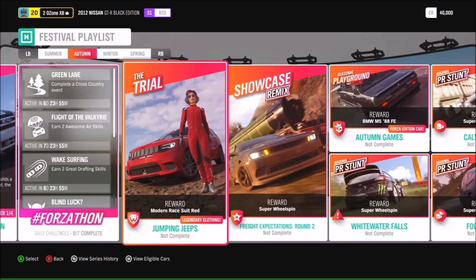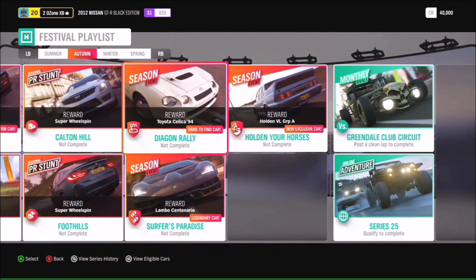We have another showcase remix called Freight Expectations Round Two. Like the summer showcase remix, this is also a callback to Horizon Australia — the Chevy Camaro versus the Flying Scotsman. The story is that the train driver from Horizon Australia wants a rematch. We beat them before and showed the Chevy Camaro reigns supreme, and we're going to do it again at Horizon UK. You'll also get the chance to get the BMW M5 Forza Edition in the autumn games.